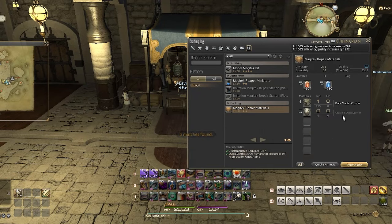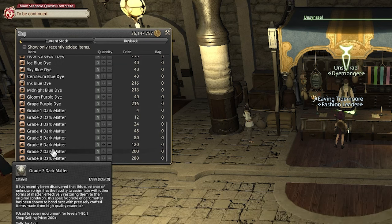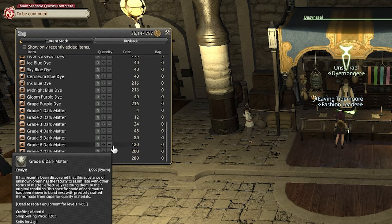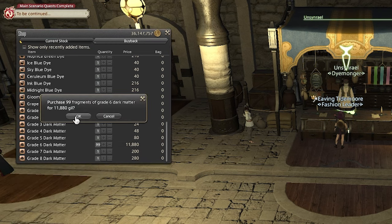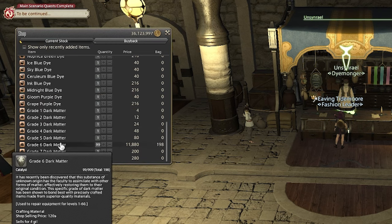Once I have all the crystals we need, we have one more item to grab for the recipe. The grade 6 dark matter are only available from Junkmongers or Dime Merchants for 120 gil each. You might find them cheaper on the market board, but very doubtful. You can also buy them with Grand Company Seals, but it's not worth it — they're very expensive and buying other reagents to sell will be a better use of your seals.